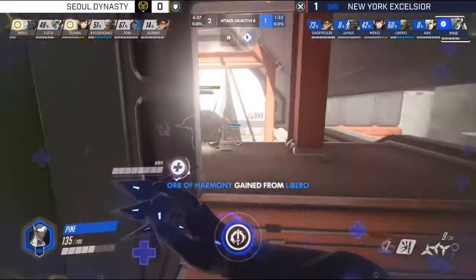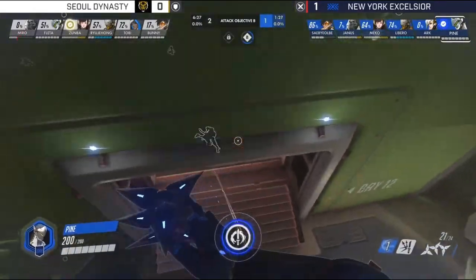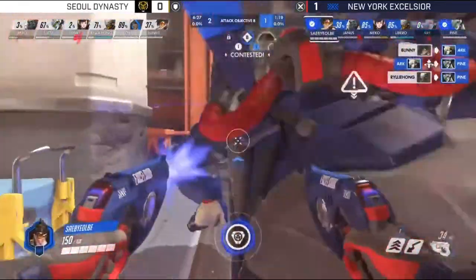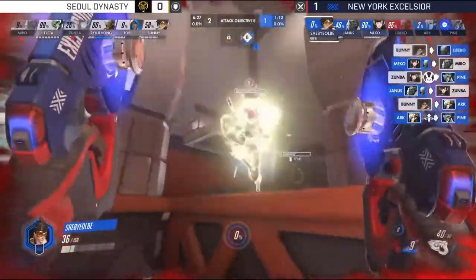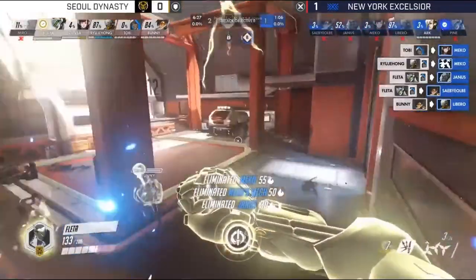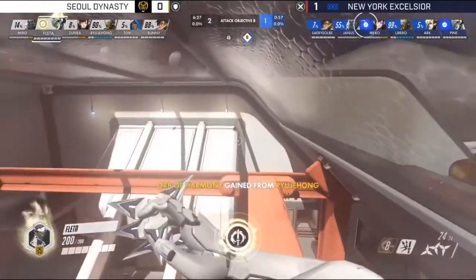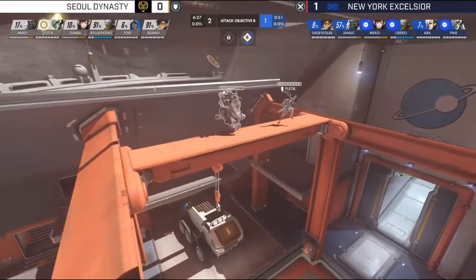SabieLB remains embedded close to the site by the health pack, waiting for his chance to spring forward. Miro gets a little more value out of Primal Rage, jumping forward and reminding New York who's boss. Pine gets cut down by Jehong very early. NYXL try to commit — Zumba gets a self-destruct kill on Pine, SabieLB very low, and Fleta comes through with the Nano Boost. A melee attack secured that kill — no need to pop the Dragon Blade there. NYXL used Valkyrie, getting very close to Transcendence, but not a ton of time left. Pine has held onto this Dragon Blade for a very long time with no great opportunity to use it.